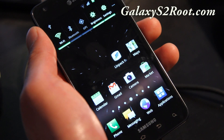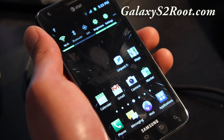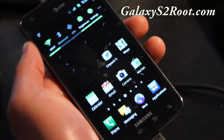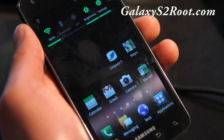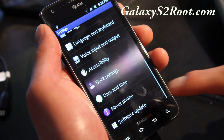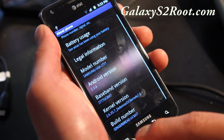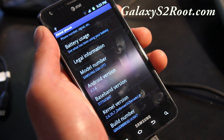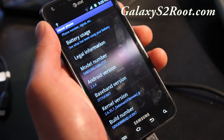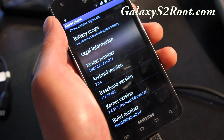Hi y'all folks, this is Max from GalaxyS2root.com. I've got the AT&T Galaxy S2 and I've compiled a new kernel overclockable to a stable 1.6GHz. It's running kernel version 2.6.7_0 Max OC Kernel version 1.0.